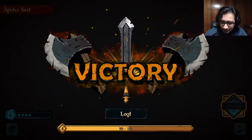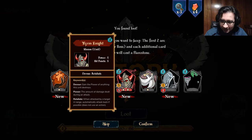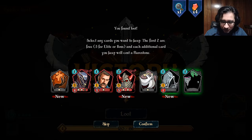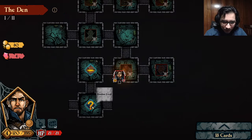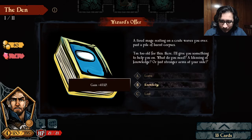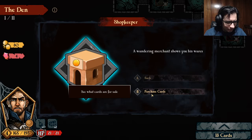Nice, nice! This unit — devour, retaliate. We're just going to pick the treasure and nothing else because the deck is working. Even though this is a good card, it's expensive — I'm not going to do it.